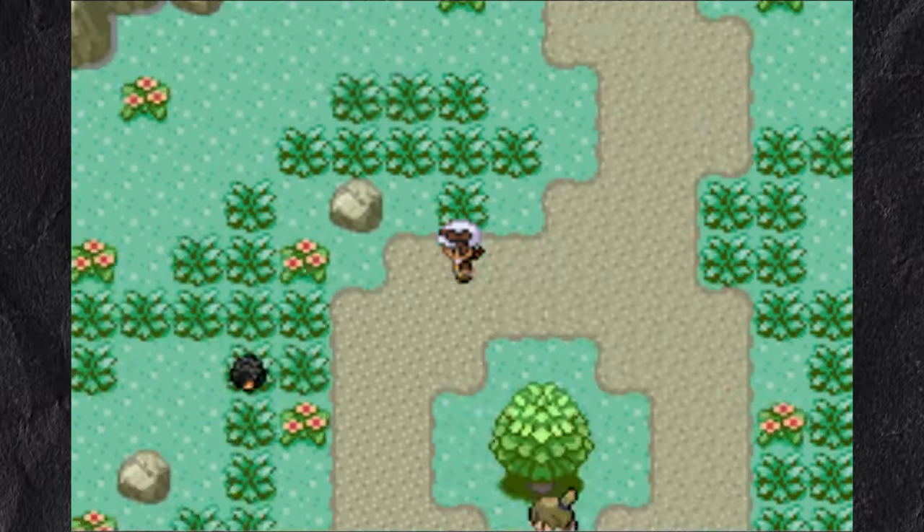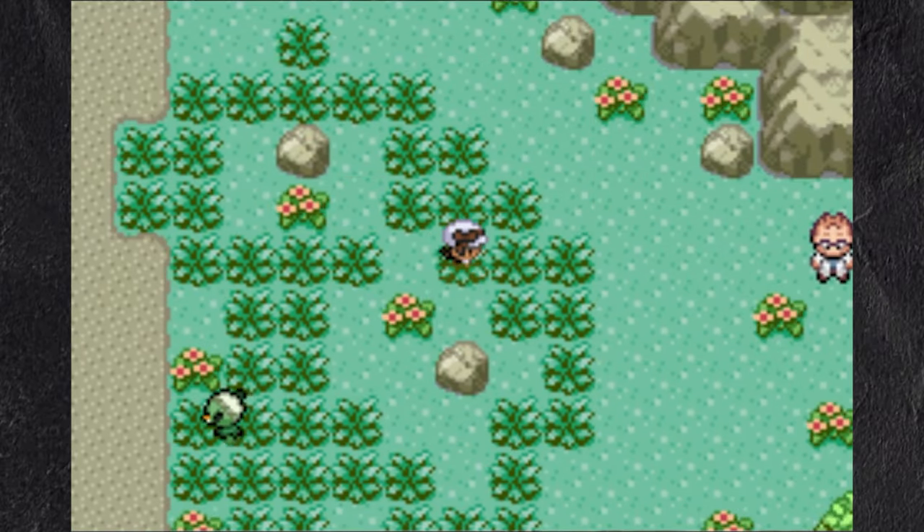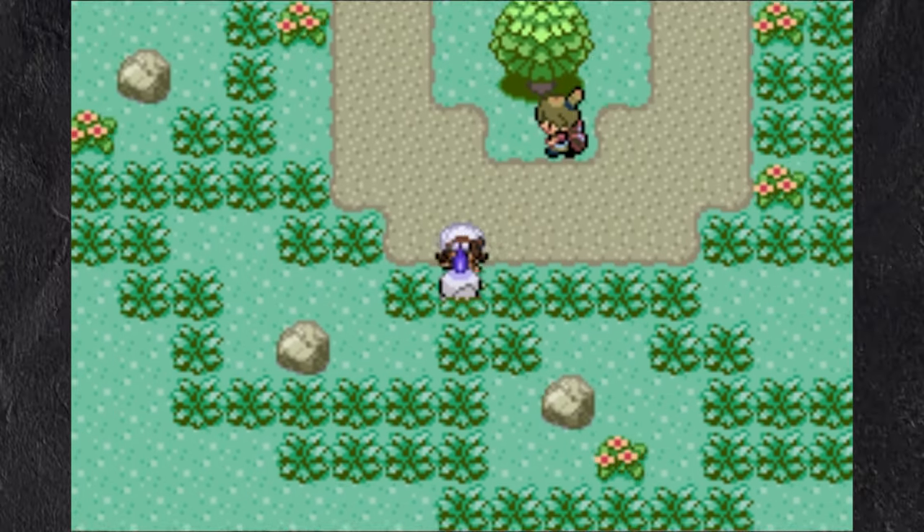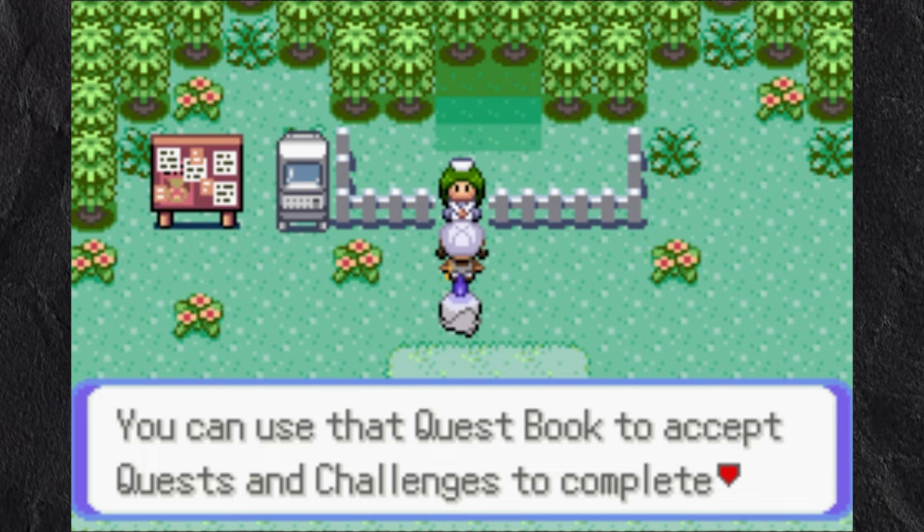I follow him to an area like the Safari Zone, and there are three Pokemon scattered throughout the grass: Capsicun, Litwick, and Rolly-Colly. I chose Litwick, and we head into our first adventure.